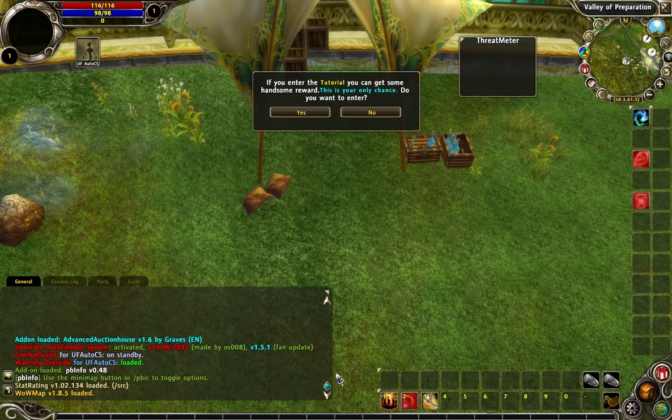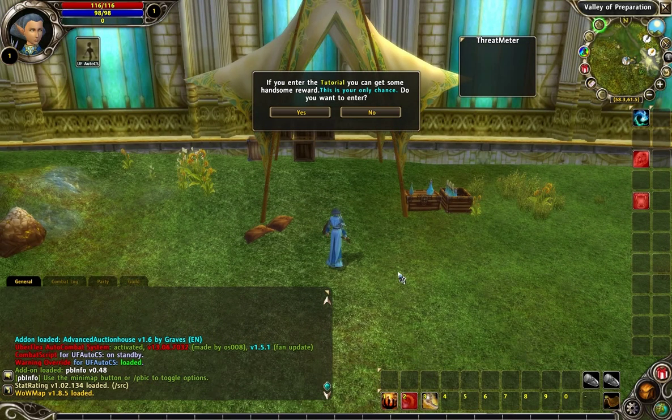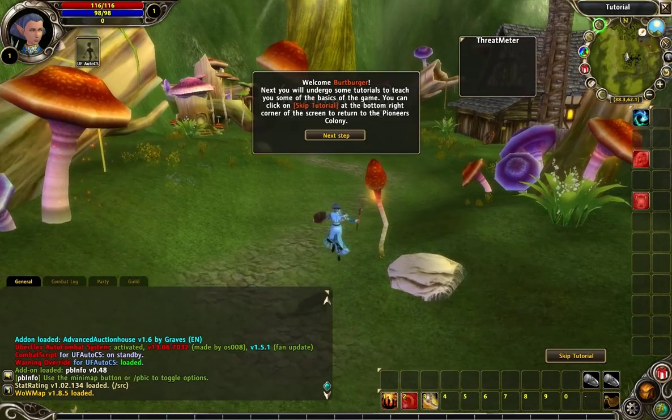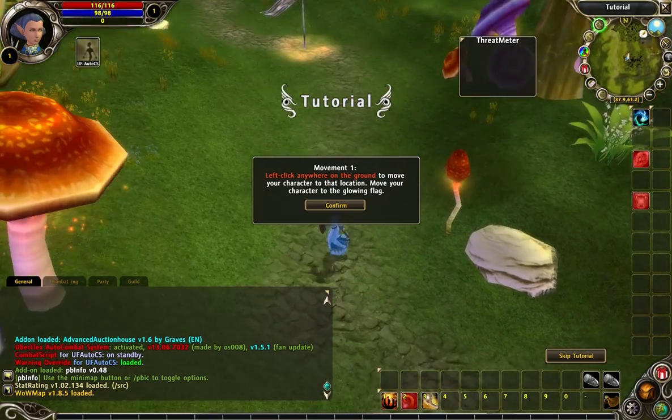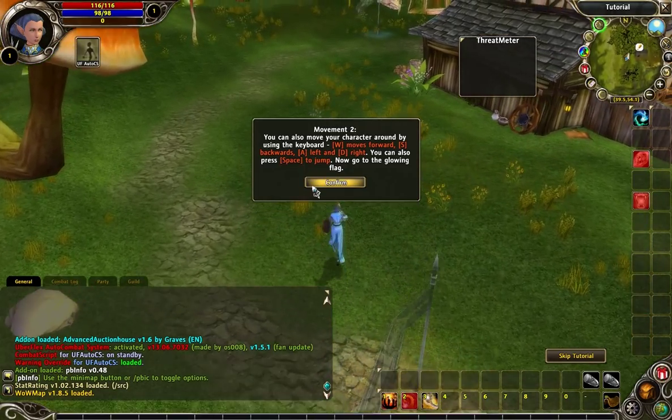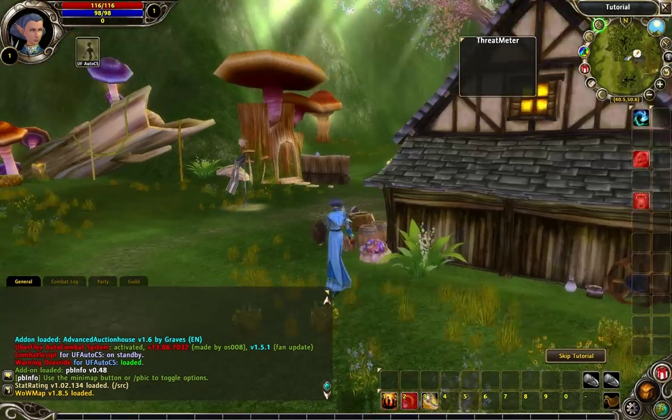When you first start the game, it has an option to go into a tutorial instance. It's very simple — we'll just go in it real quick. You only get one shot to go in it, and you get a basic item. It says to go to the flag for movement. It has click-to-move movement but I hate that so I disabled it. WASD movement is better.